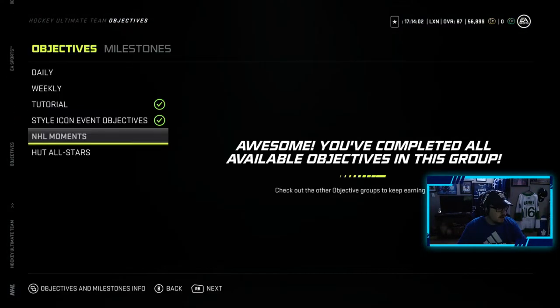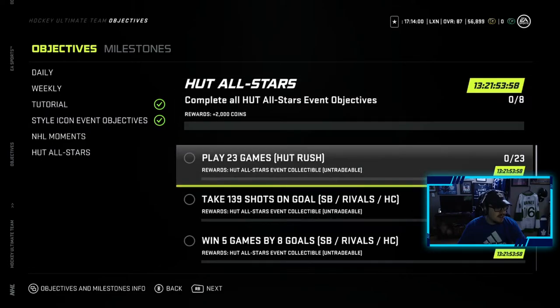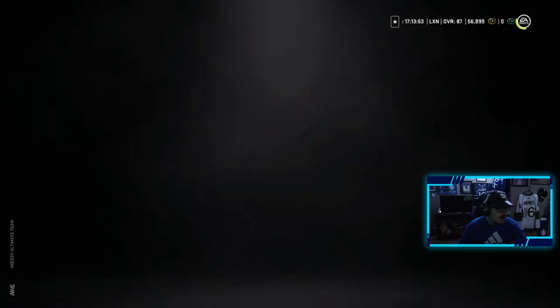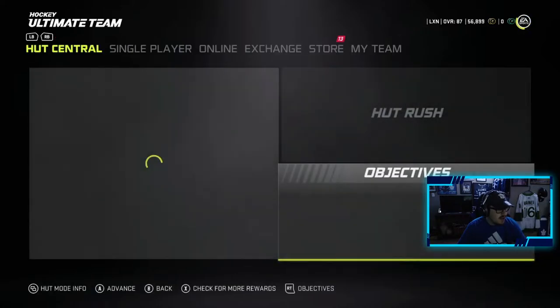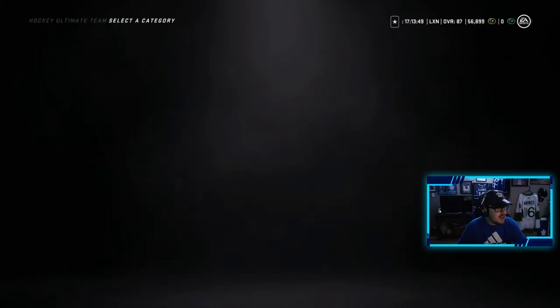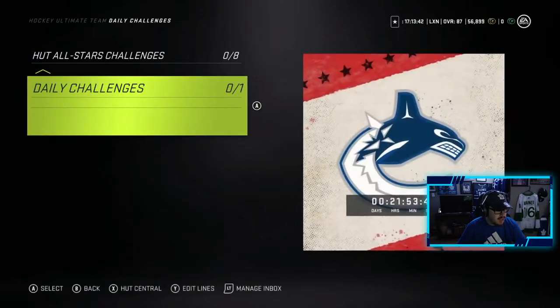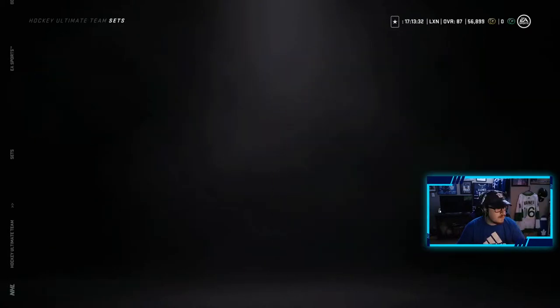Looking at this event — pretty lackluster. You get 2,000 coins and just collectibles from completing all the objectives, so it ain't the greatest. I don't know if HUT Challenges have anything good hiding in here — just monthly collectibles and All-Star collectibles, and then the daily challenge gives 200 coins.